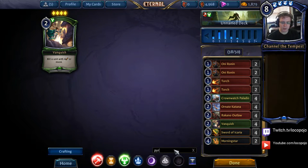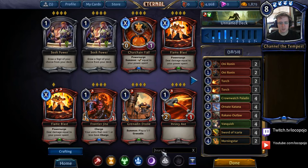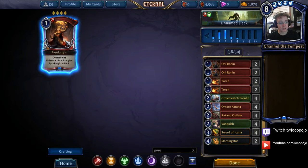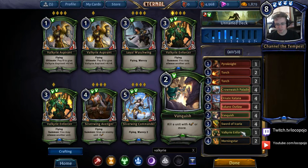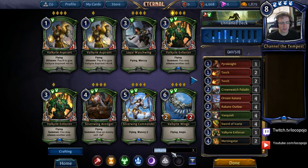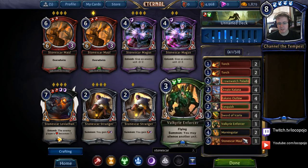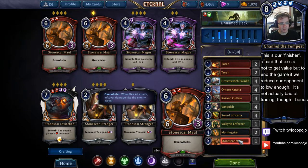We have one Pyro Knight — a rare that exists in our basics deck — and it's a very good one-drop that functions well with Warcries, so let's include it. There's also a rare we can get in from our green deck: Valkyrie Enforcer. We still need ways to end the game late, so I'm going to include the Stonescar Maul from our red deck. If it gets enough Warcries on it, it becomes a way to simply punch through and end the game very quickly.